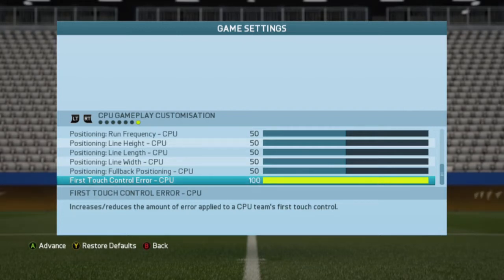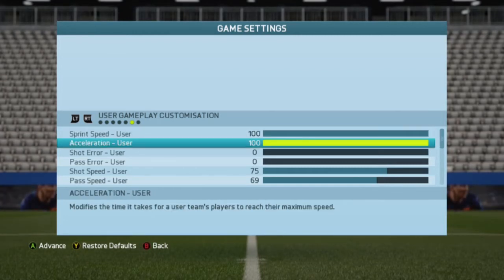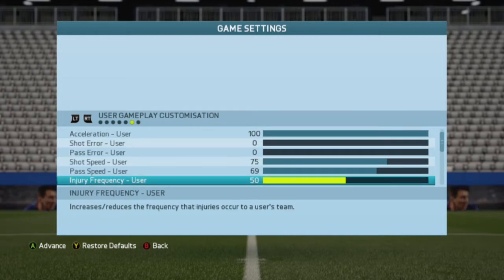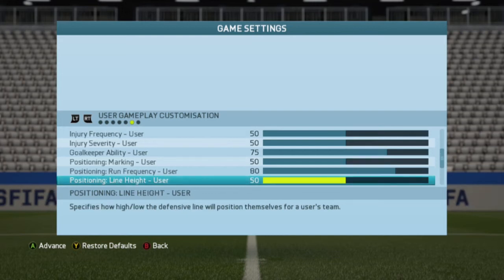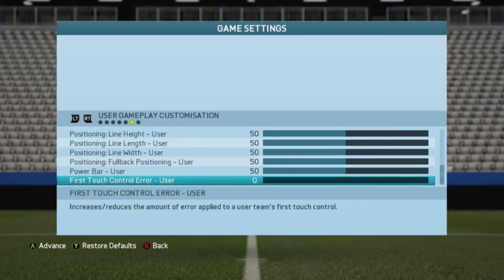I've got a 99-rated custom team where I've gone crazy with the stats. Be very specific with the runs of the other team and stuff — just leave them as they are. Rules have been set; this is my version of the challenge that I've created. If you want to do your own version that's fine, but I recommend using these rules so it's fair.